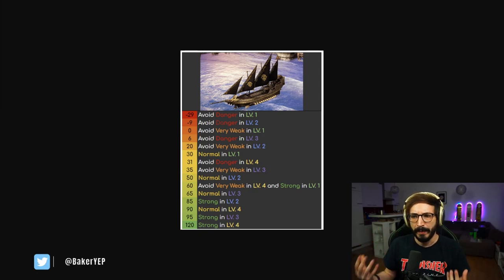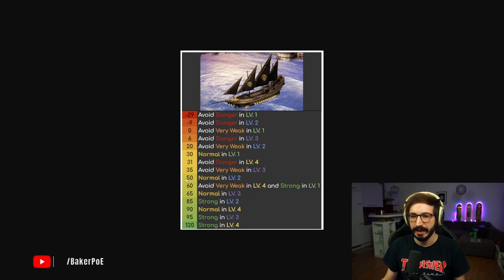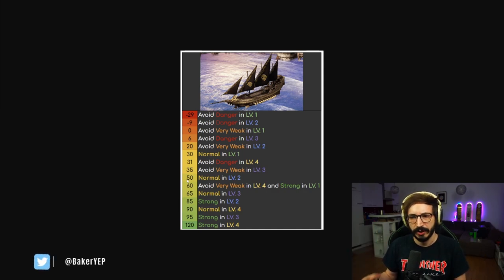Let's look at resistances a little bit. Ship resistances work on a threshold basis — for example, you need to reach 35 and then 60 for certain thresholds. Whenever you adjust resistances from a ship skin, sailors, or swapping crew for certain areas, there's a threshold you need to reach to overcome that zone's hazard level — like level 4 Tempest Waters. Having 35 res and 36 res is exactly the same, so aim for those threshold values specifically.